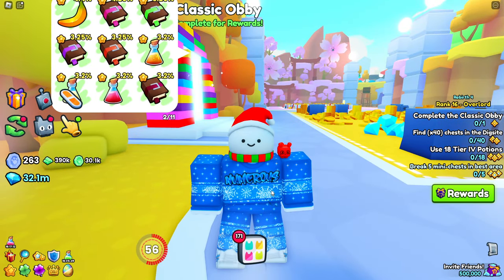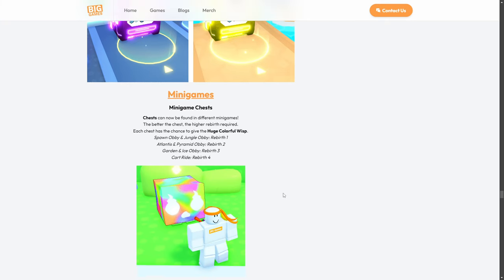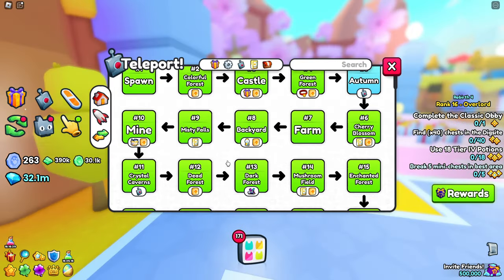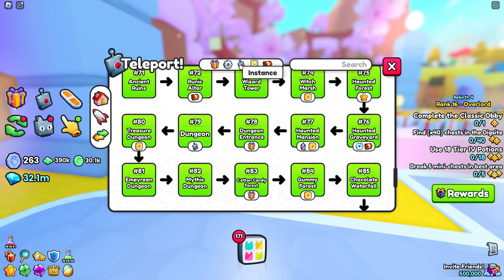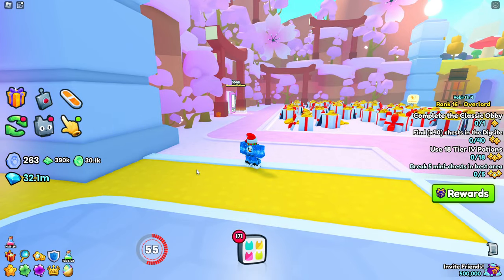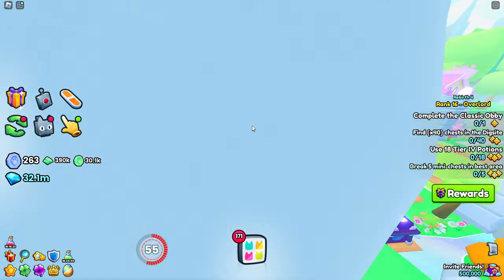I believe you can actually increase your chances by doing the obbies further on, because there are multiple options such as the Atlantis and Pyramid obby, which requires Rebirth 2. It does say the better the chest, the higher Rebirth required, so your chances are going to be better in the higher areas such as the Cart Ride to Preston, which requires Rebirth 4. Let's go ahead and actually go to that one. I would just click Instance right here. It's Area 61 for anybody curious on where Mr. Preston is.